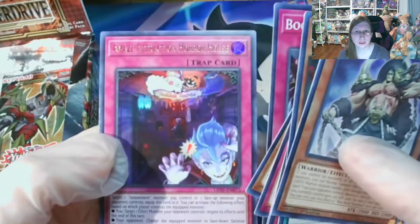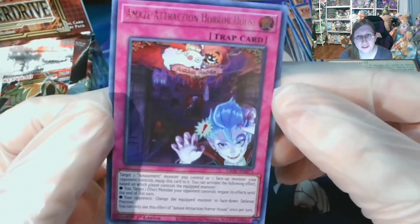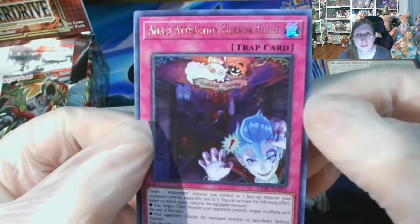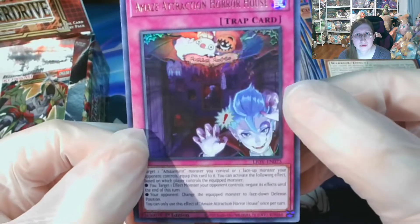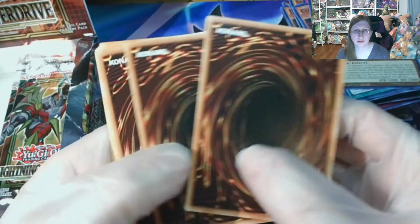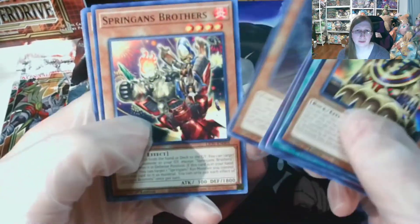AI, Scrap — at least I pulled another Ultra Rare: Amaze Attraction Horror House. I love the artwork for that. I'm trying to think of the name of the archetype this reminds me of. I'm sure it will pop into my head — the zombie creatures that look really cartoonish, that Bones from the anime is associated with, at least in Duel Links. I'm sure somebody will comment with what archetype I'm thinking of.